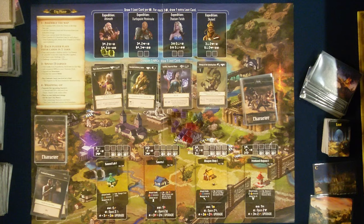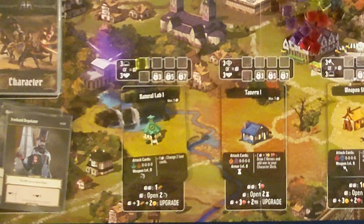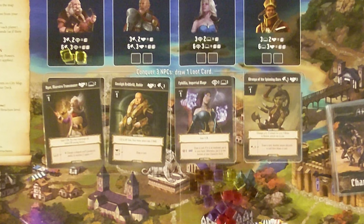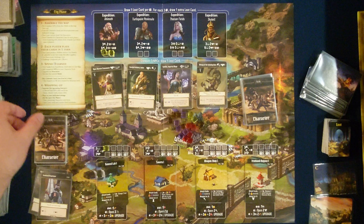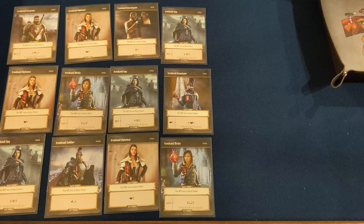That leaves us with one card left. We can either keep it to use as an interrupt ability, or spend it. I'm going to spend it on the natural lab, because the natural lab has a pretty good ability to change loot cards, which can be beneficial later. Looking at our next options, we really want to get some NPCs. Early in the game, NPCs are pretty powerful because they provide quest power benefits, and all your initial characters don't actually have any quest power.